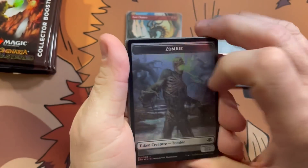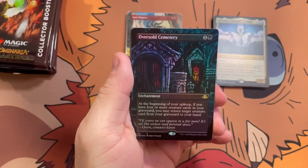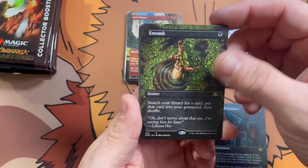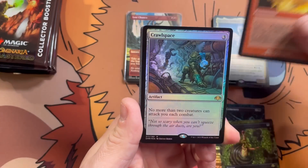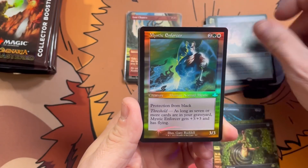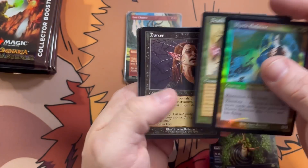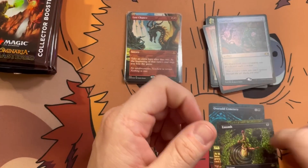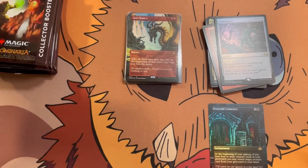They use the same printers that did Ultimate Masters. Another big hit — borderless foil Oversold Cemetery with In Tune, Sulfuric Vortex, and a Crawlspace. Mystic Enforcer retro foil — used to be a huge guy back in the day. Sleeve up these hits.